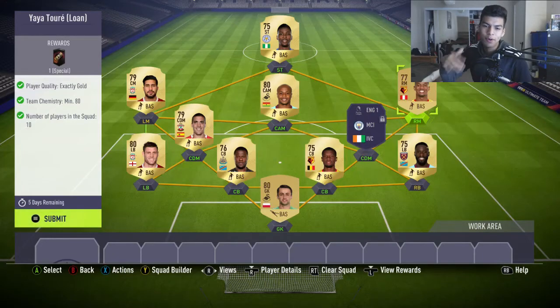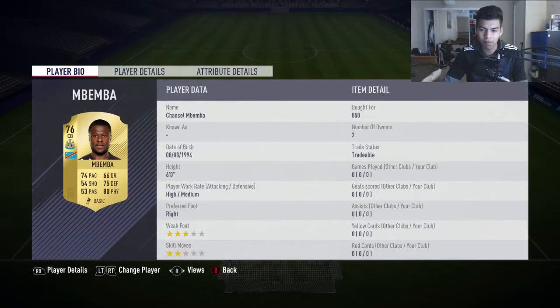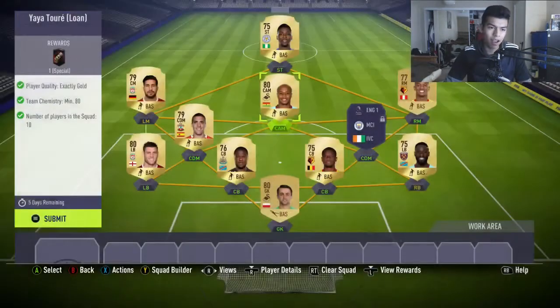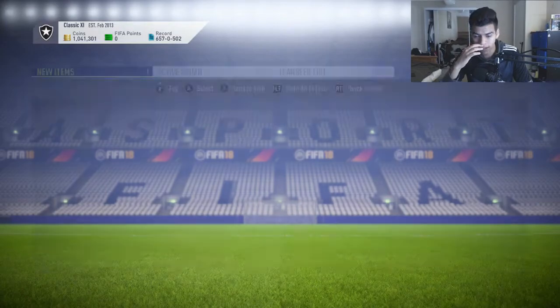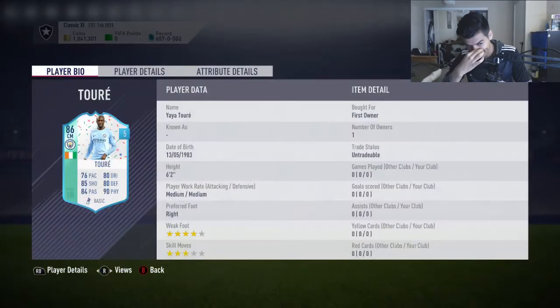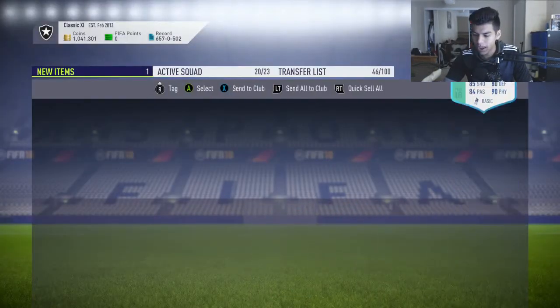What is up guys, welcome back to a brand new video. Today we have another episode of the RTG — Foot Champs Live. We are going to complete the Yaya Touré Foot Birthday SBC, and even though this squad will probably cost me nearly five or six K to complete, I'm going to complete him regardless. These are all players from my club; I just had to buy a couple and put them into this SBC. Got the Yaya Touré Foot Birthday loan for five games — I want to try him out on Foot Champs live for you guys.